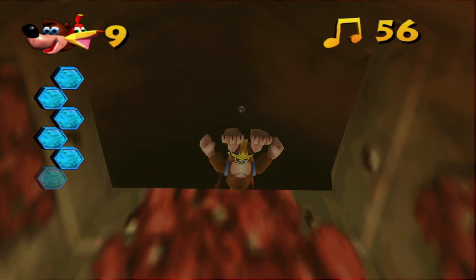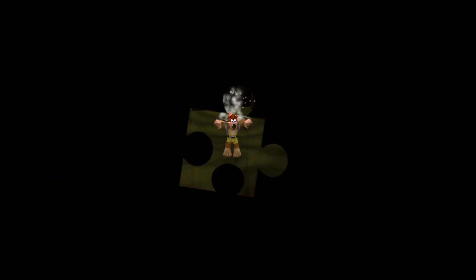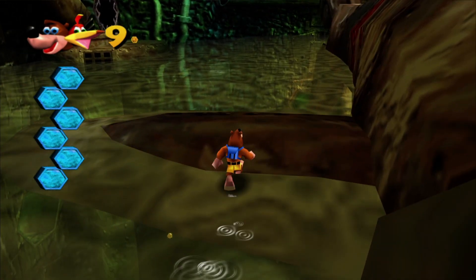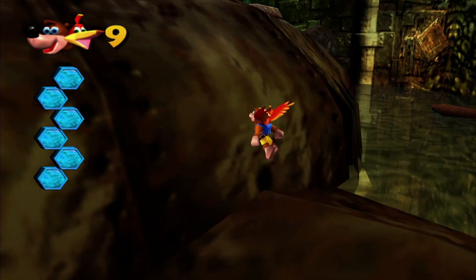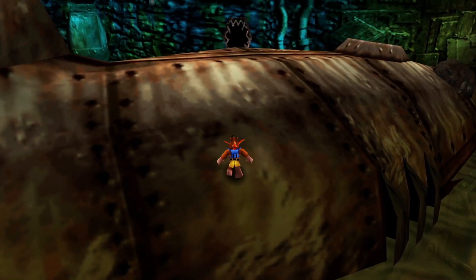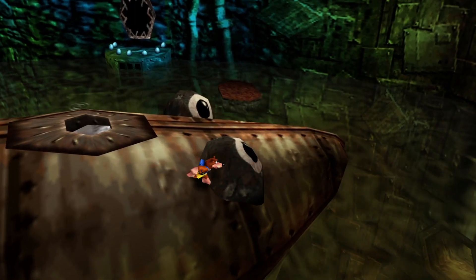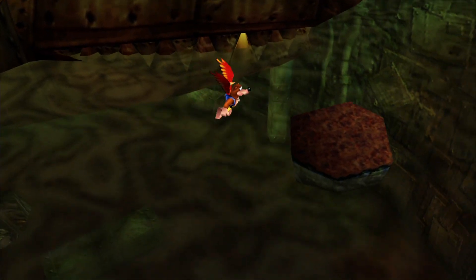Also, one of Clanker's entrances is his gills. Another entrance you probably wouldn't have guessed — you have to knock out his teeth. I knew the mouth could be one because you could just open his mouth, but not the teeth specifically.